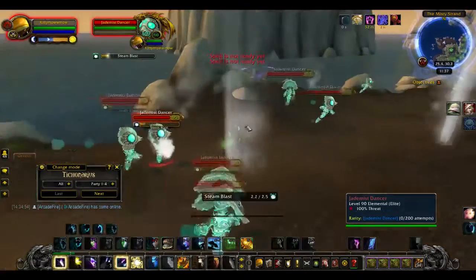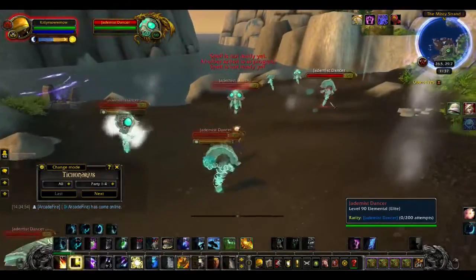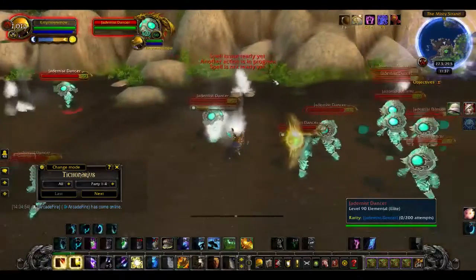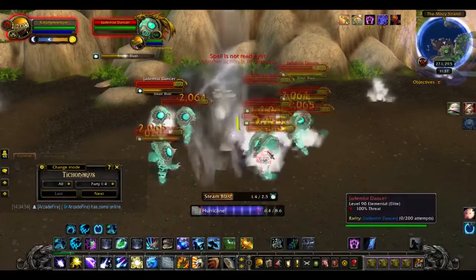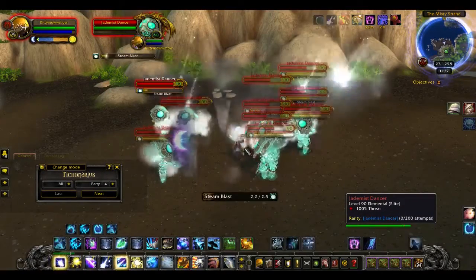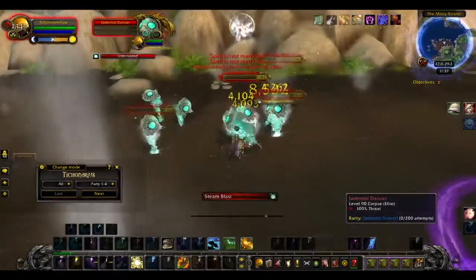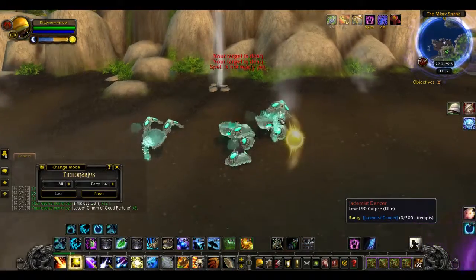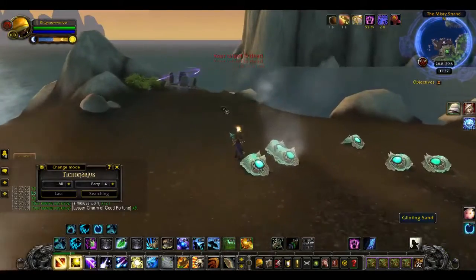I'm using Soove to group these all together. I don't need Loot Appraiser because you're not going to be getting anything here besides the pet. So I'm just going to loot all these together, group them all together, and hurricane them down — actually, I'll just starfall. And now that these are all dead, I'm going to go to the next server and just continue.